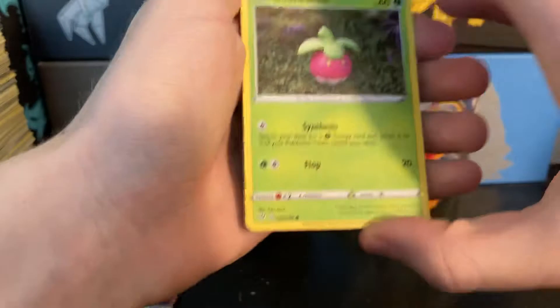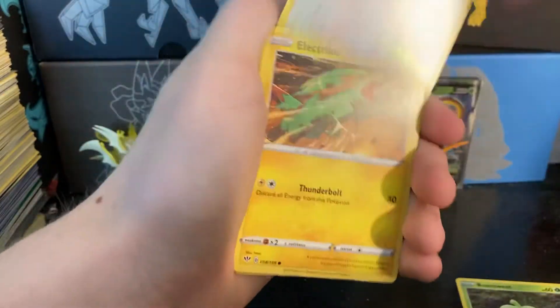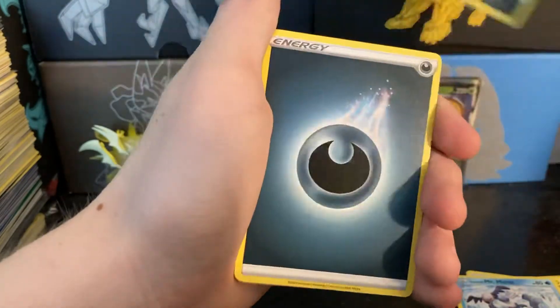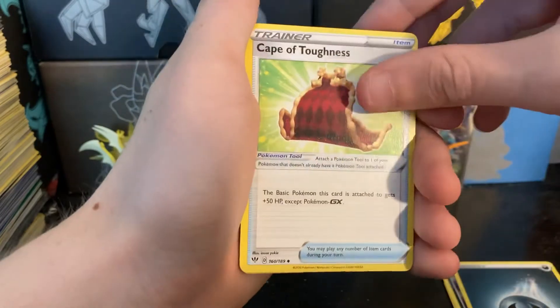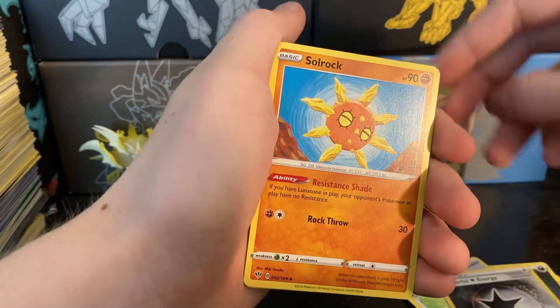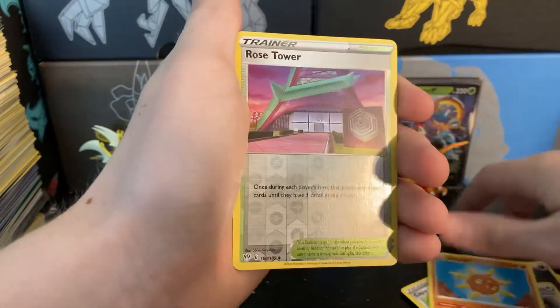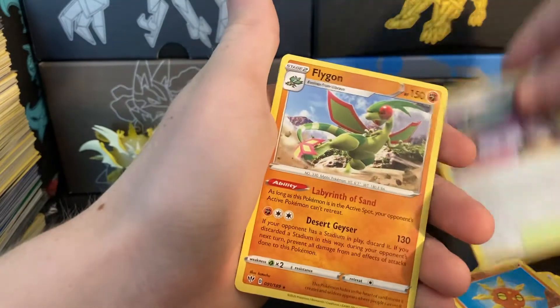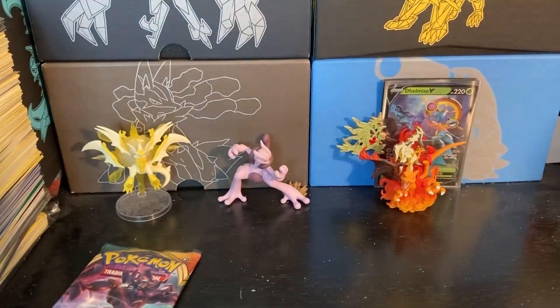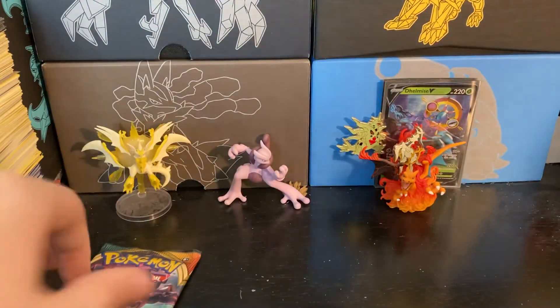Two packs to go. We have a Bounsweet, Dunsparce, Electric energy, Grimer reaching for us, Darkness Energy for our Grimer, a Cape of Toughness, the Powerful Energy, a Solrock, a Rose Tower, a reverse holo, and a Flygon — regular rare. I feel like Flygon has been at least three or four different types before. So now he's on fighting.